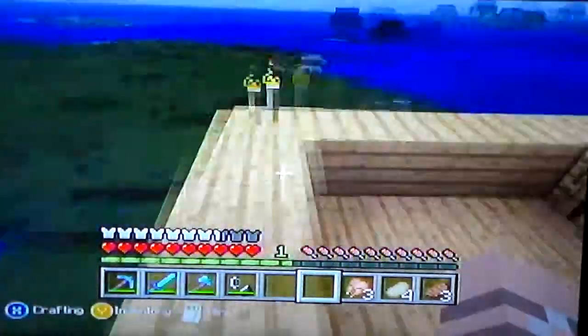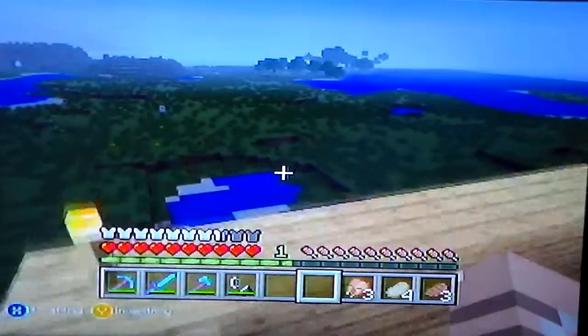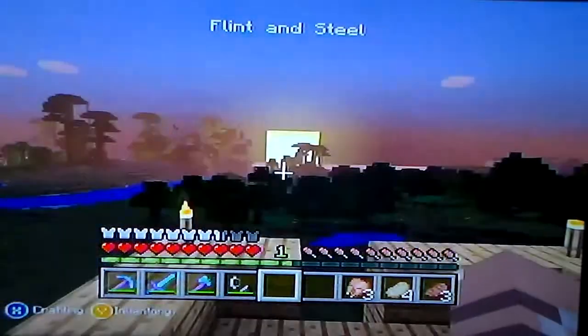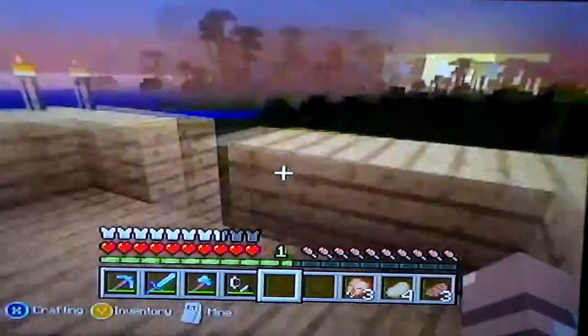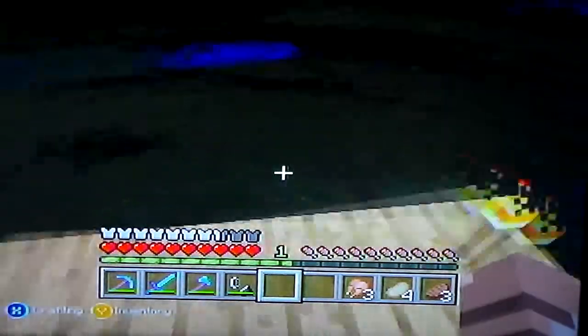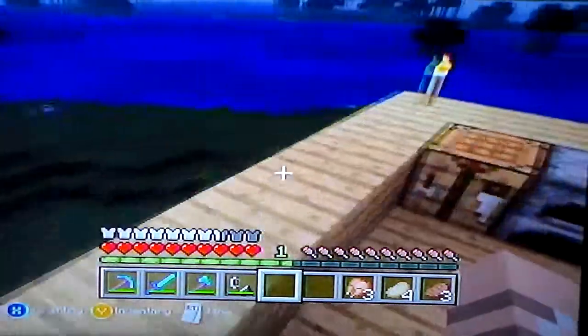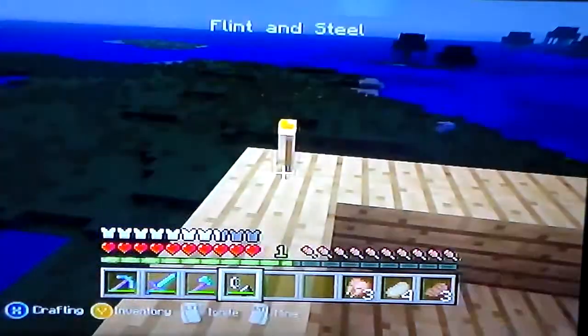Hey guys, Rack here and welcome to season two of our Minecraft survival world. Last time I enchanted a bunch of diamond weaponry I got in the cave, and I made the nether portal and the enchantment table back in my house. Because I'm hunting enderman, I moved a little bit away from my house and set up a little siege tower so I can keep an eye out for any enderman and strike when I see them.